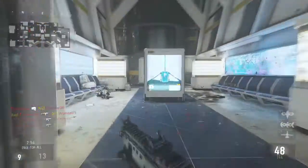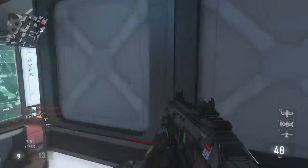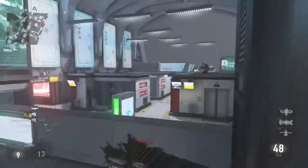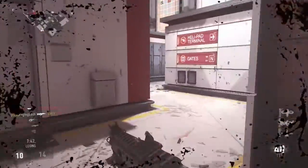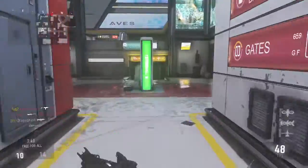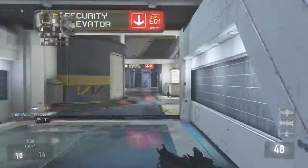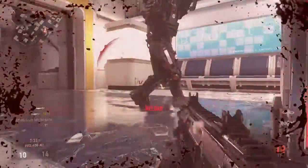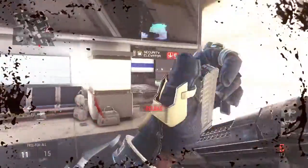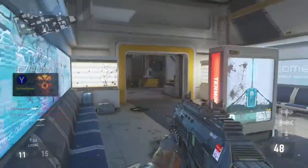If you have a weapon variation that ups the handling or accuracy, that is much better for hip fire kills. I believe handling is how good the weapon is at hip firing - correct me if I'm wrong in the comments. We got them at close range - that was quite lucky but we got them. That's probably about six hip fire kills if you guys are counting. Wow, we were point blank there as well, so we aren't doing half bad.